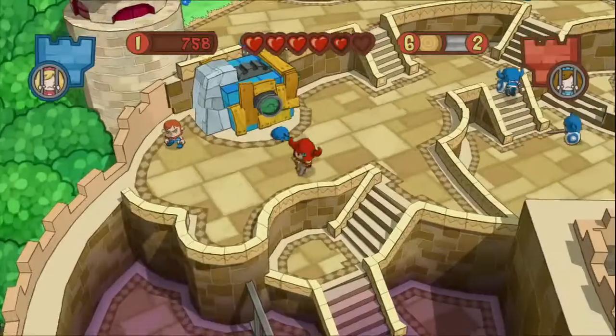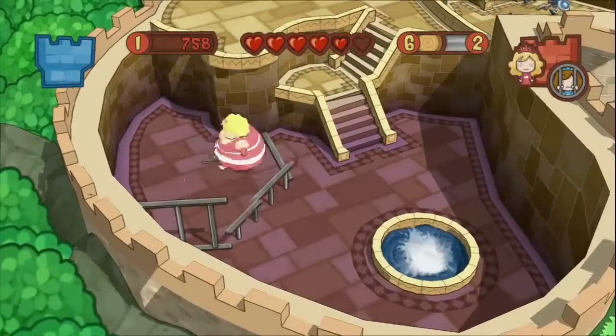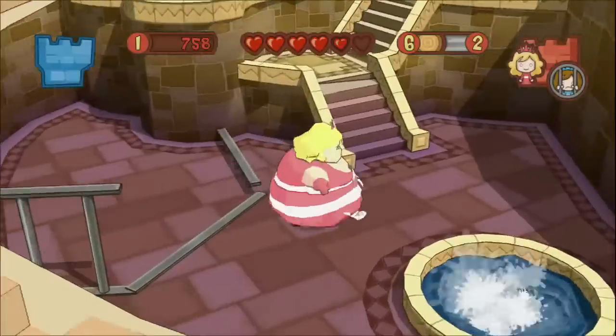The premise of Fat Princess is really quite simple. It's essentially capturing the flag, but the flag is a princess. So that's a concept that everybody, whether you're a casual gamer or a hardcore gamer, can immediately get and understand.